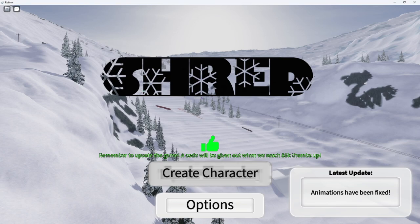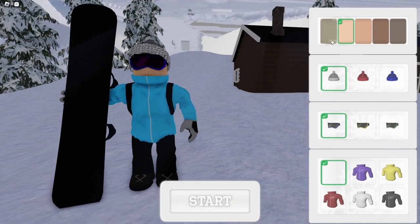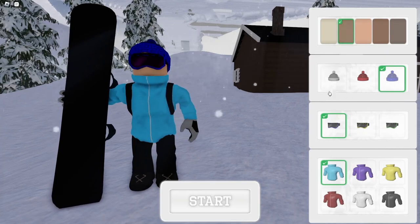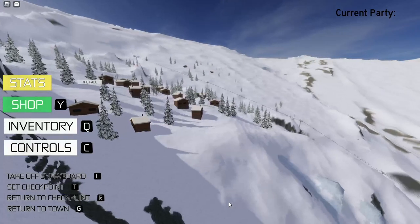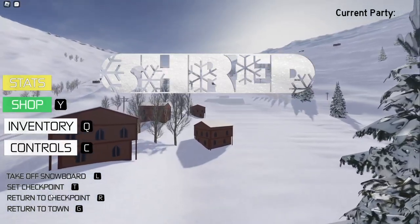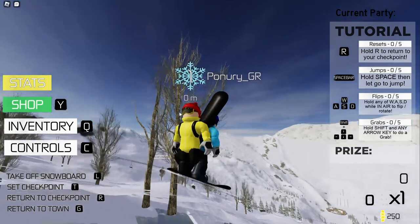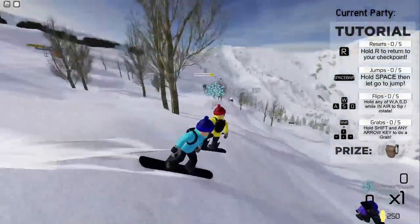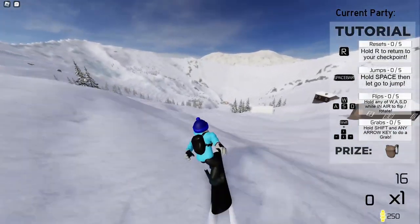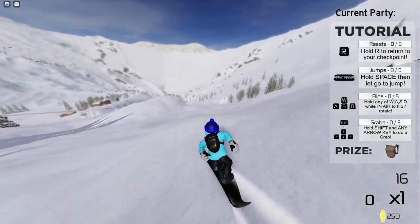Okay guys, we're in the create a character screen — let's go ahead and do that. There we go, that should just be about it. Okay, take a snowboard — and here we are. This is pretty cool, although I don't like this thing on the side of my screen though.